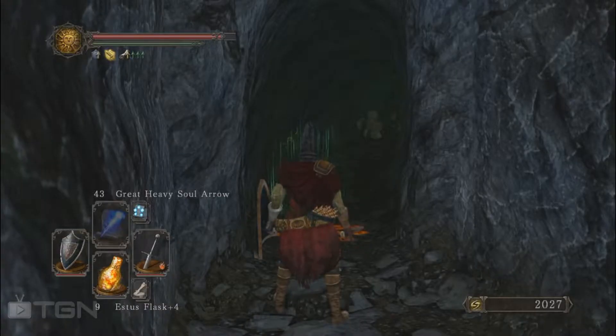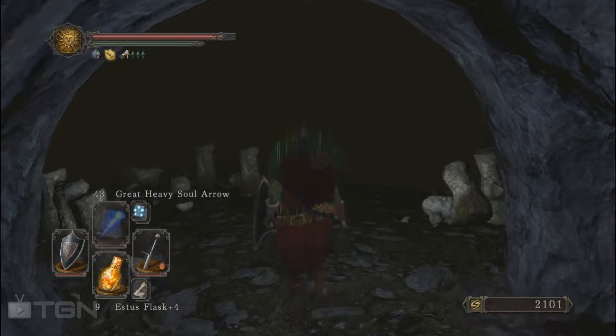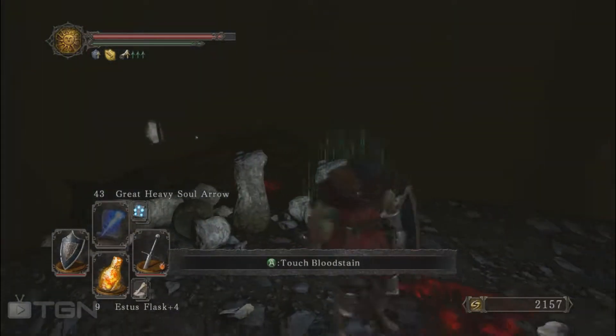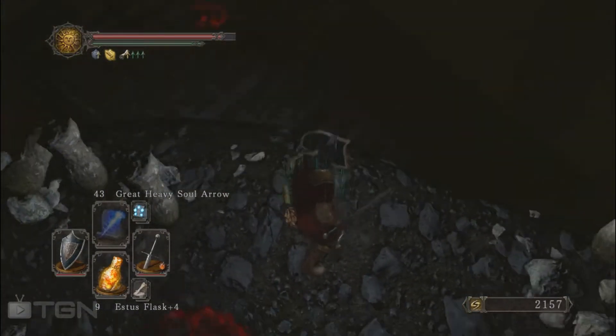Welcome to the TGN Network. I'm Vincere and today we are going to play Dark Souls 2 by FromSoftware and we are going to go through the Gutter. This is just the entrance of the area — it's filled with statues which are looking like this one and which could try to poison you. If you can destroy these it will be a lot easier.